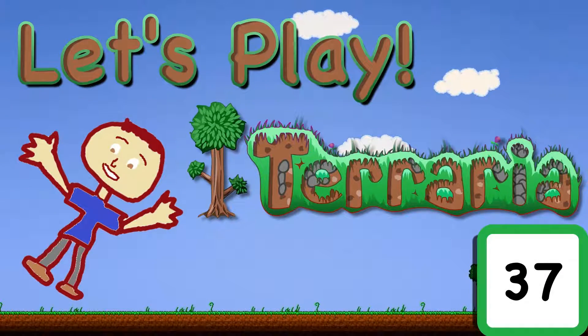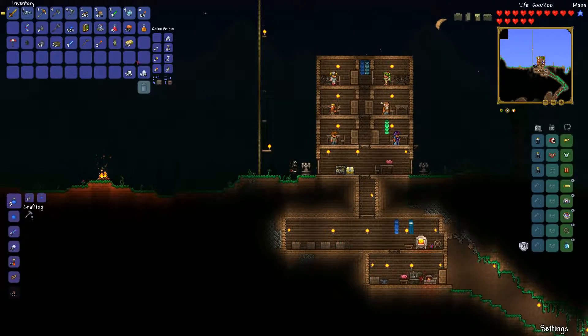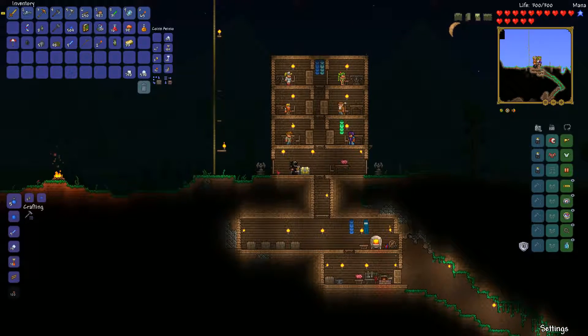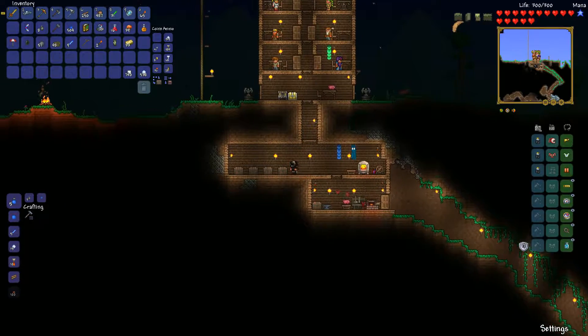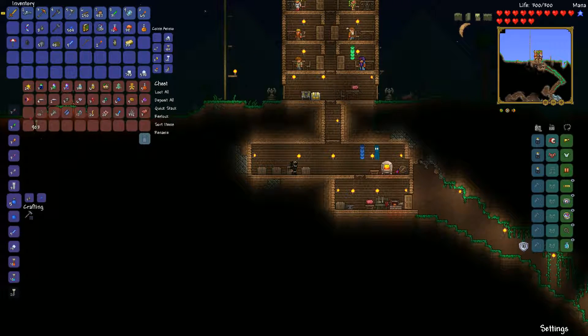Hey, what's up guys, we are back with some more let's play Terraria. So I guess we're going to go up in the sky and keep searching for some things, so that should be fun. Let me make sure we have everything we need — grab some rope. We can keep our bug net but we don't need glow sticks or gold bars with us, that's pretty dumb.